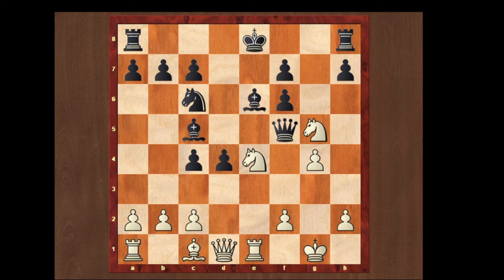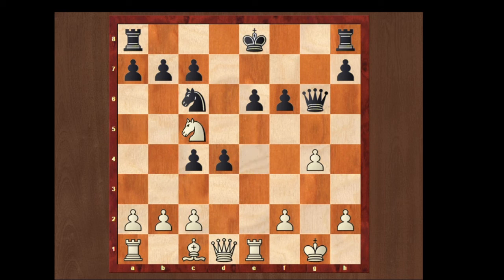But we are just gonna look over what happens if he takes the pawn with the g pawn. We can play g4. If he plays to g6, we can take the bishop with our knight, and if he takes with the pawn, we are gonna take the other bishop.